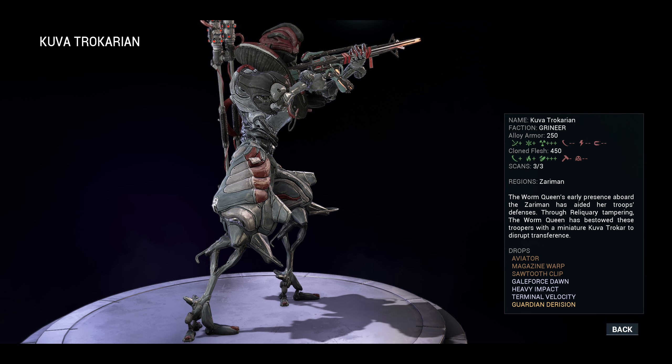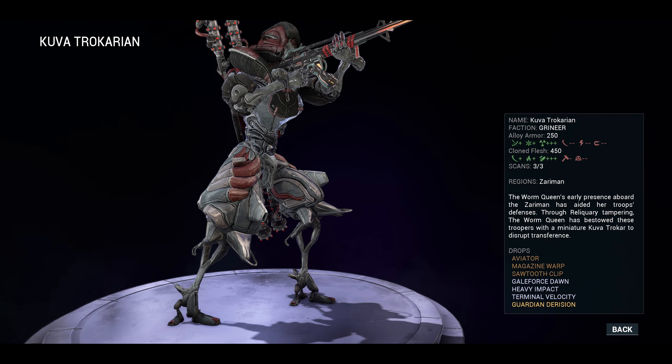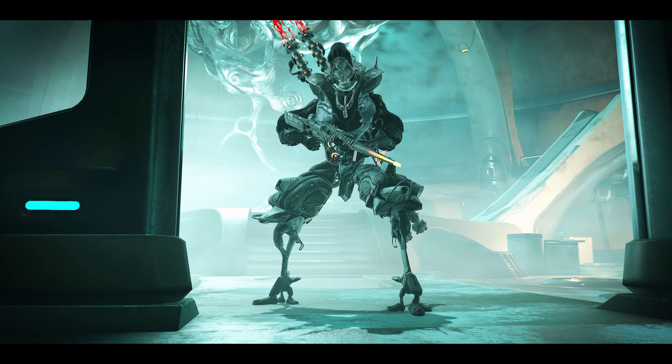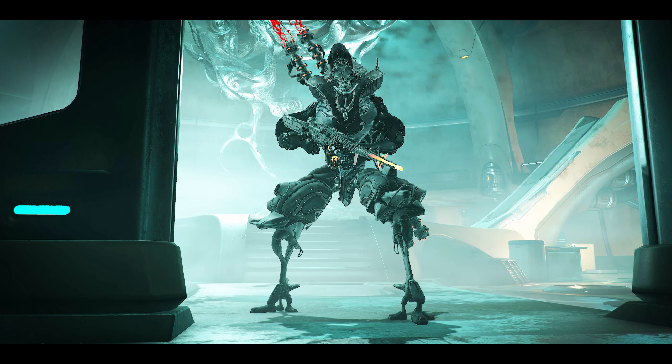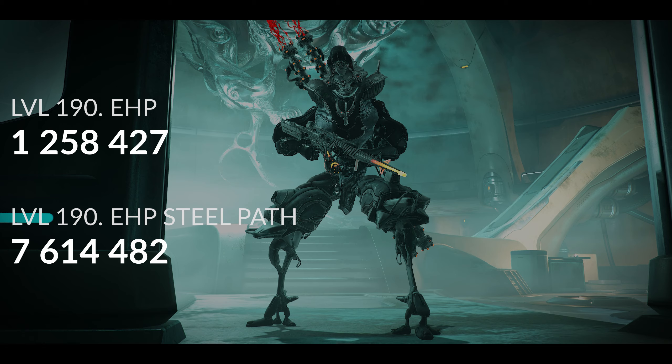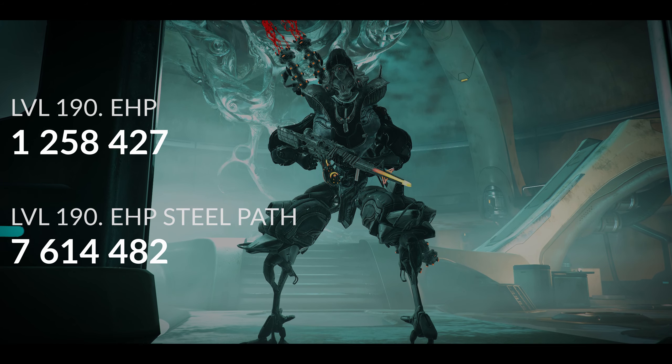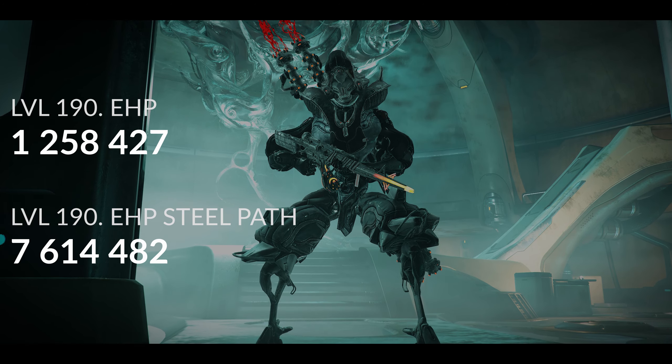Stats-wise, it is standard affair — cloned flesh, which is weakest to viral, and alloy armor, meaning radiation would be the way to go. Thankfully these guys aren't EHP monsters, as you'll see even at level 190 they have an effective health of about 1.2 million, and 7.6 million when in Steel Path mode. Not a tiny amount, but easy enough to deal with.